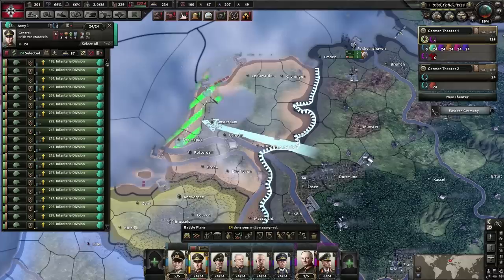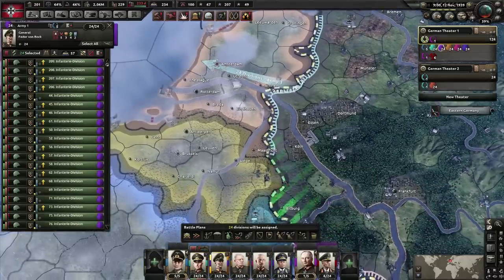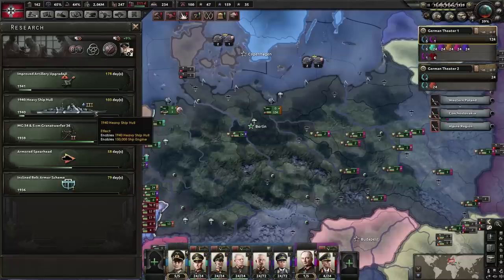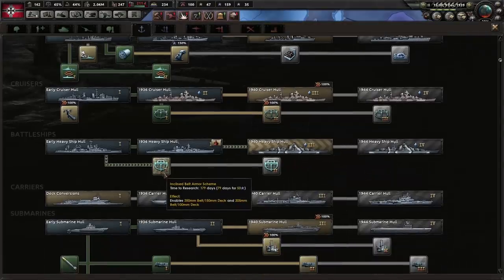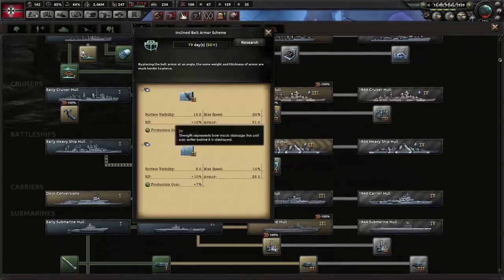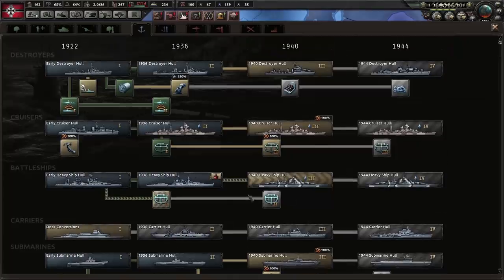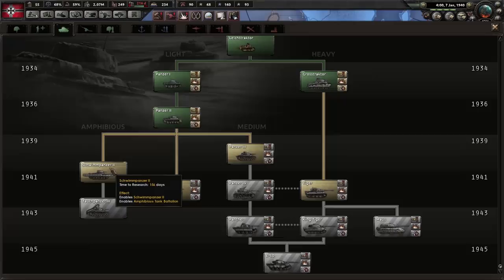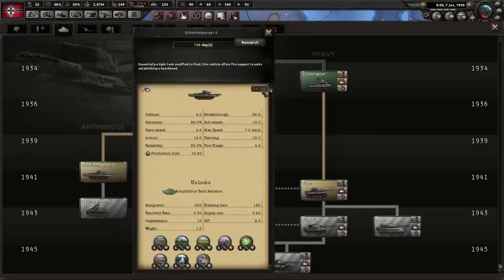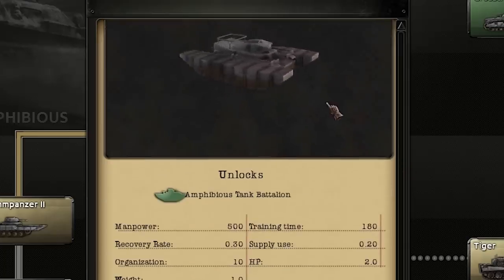We're going to focus on heavy ship hull three and get the armor with it, making a heavily armored ship that fulfills the role of taking damage and also dealing it. Let's also work on some amphibious tanks for fun.